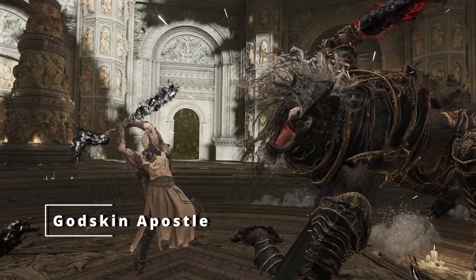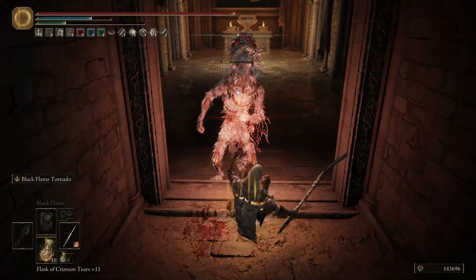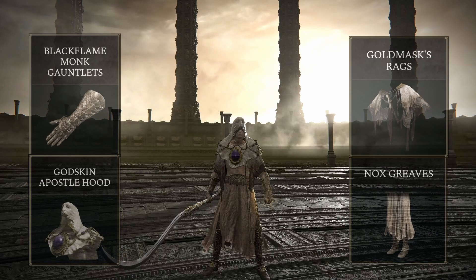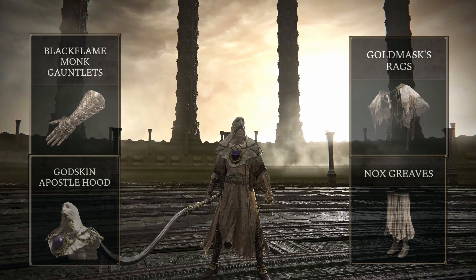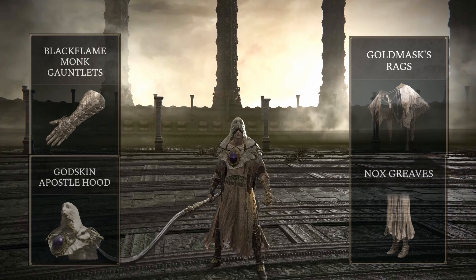I'll be honest with you, this build is just my take on a Godskin Apostle cosplay. If you've watched other build videos, you've probably seen other builds like this, and it doesn't really help that the DLC didn't add any new Black Flame incantations, but I have this here for two reasons. First is the look, which I had to include in this series — I really do think we look amazing here. I used the Godskin Apostle Hood, the Black Flame Monk Gauntlets, the Gold Mask Rags, and the Nox Greaves. These are all pieces from different sets and they should never fit together, and yet they do. And that's why I love Elden Ring so much.